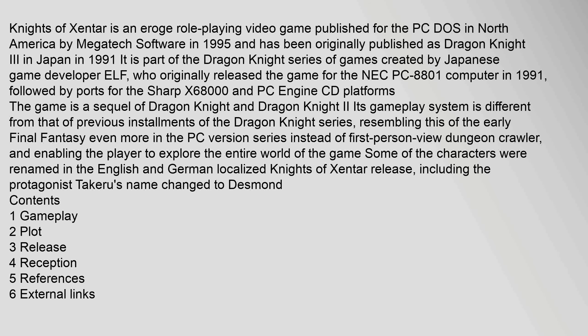The game is a sequel of Dragon Knight and Dragon Knight 2. Its gameplay system is different from that of previous installments of the Dragon Knight series, resembling that of the early Final Fantasy — more of a PC-style series instead of a first-person view dungeon crawler — and enabling the player to explore the entire world of the game. Some of the characters were renamed in the English and German localized Knights of Zentar release, including the protagonist Takeru's name changed to Desmond.